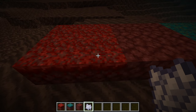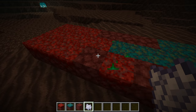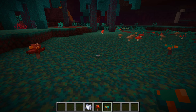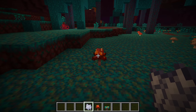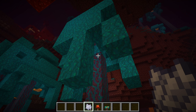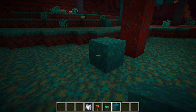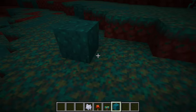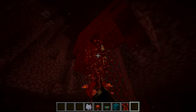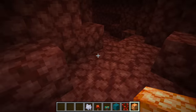The new surface blocks are crimson nilium and warped nilium, which you can pick up with a pickaxe. Using bone meal on netherrack next to nilium spreads nilium onto that block. New vegetation includes nether sprouts, crimson roots, and warped roots. There are two new types of fungi — crimson and warped — which you can grow using bone meal on top of nilium, though currently a bug prevents bone meal from working unless they're placed on nilium. There's a new warped wart block — a blue version of the nether wart block in full block form only. Weeping vines work just like kelp except downwards and not in water. Shroom lights are a new light source at maximum light level, found naturally with no crafting recipe.